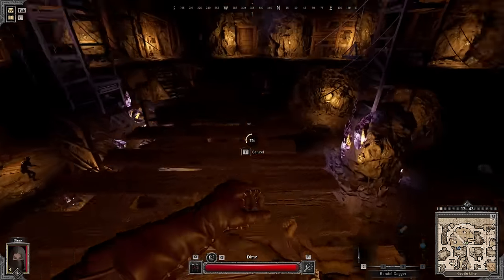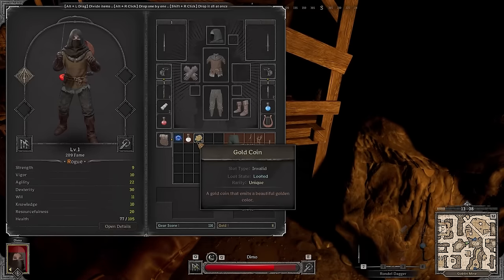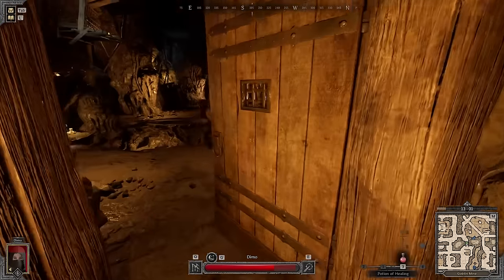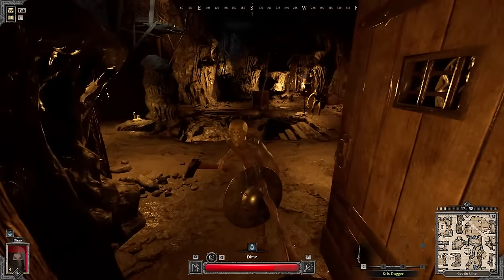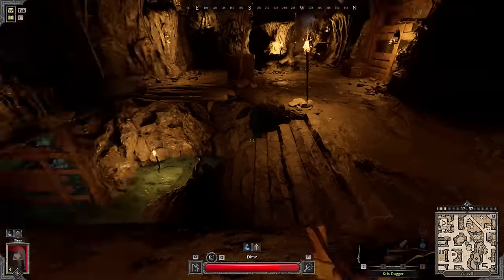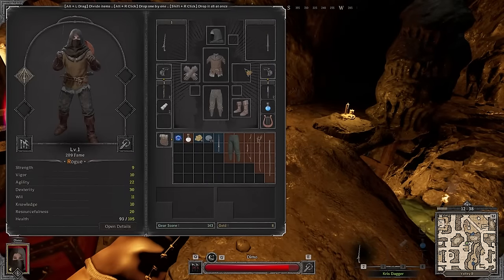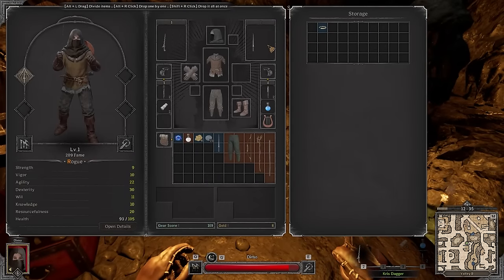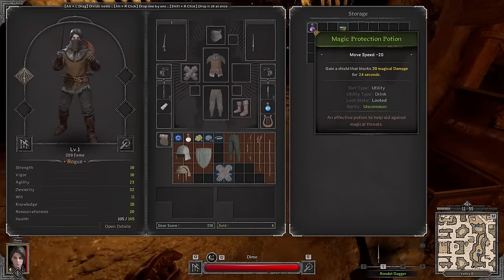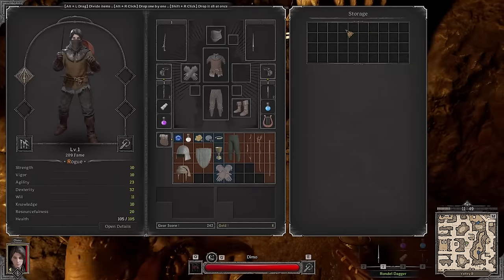I feel like the damage is pretty good, I'm killing mobs pretty fast — I like this. Let's see what we have here... holy shit, a Chris dagger! We're so in, this is so over. What are they gonna do? I have a green Chris dagger, GG. We got a little upgrade — yeah, we take that as well.